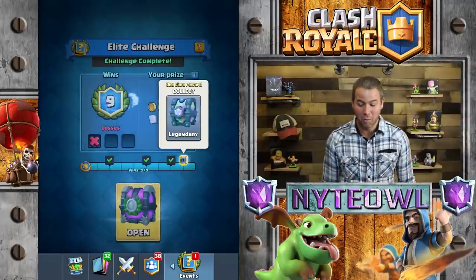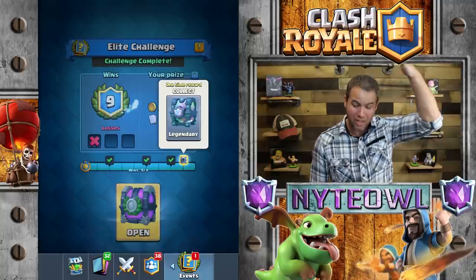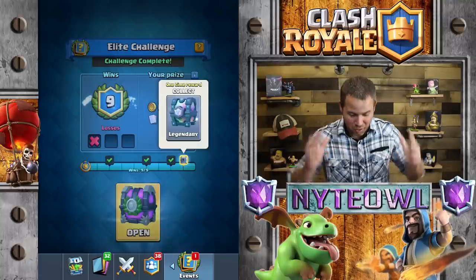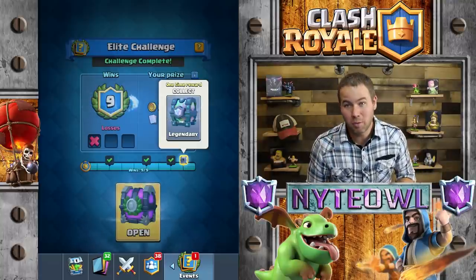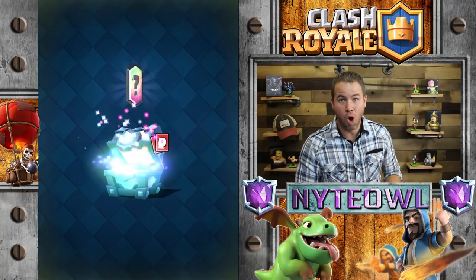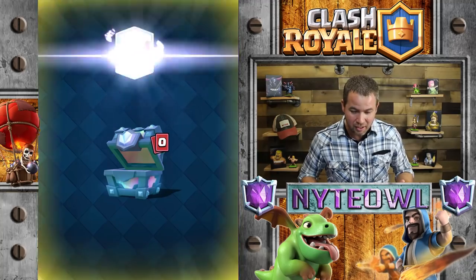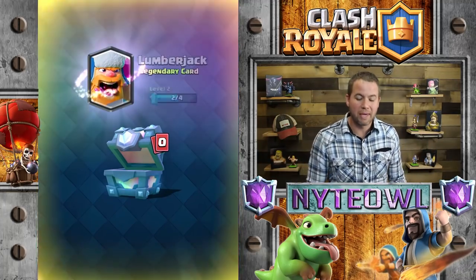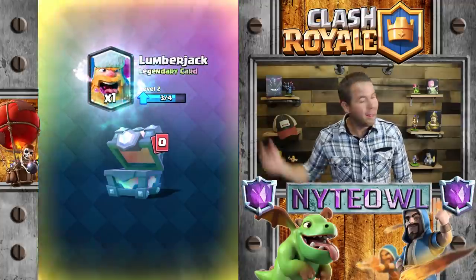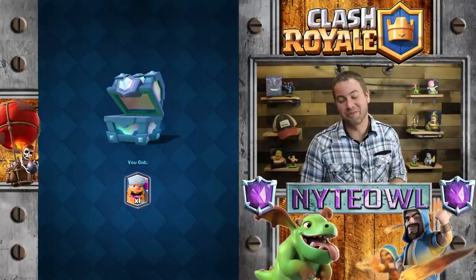Whoa, that thing spazzed out — that was crazy. What just happened? Anyway, let's go ahead — we're gonna open up this chest right now. Hopefully we get some E-Wiz action coming our way. I've not got an E-Wiz in four legendary chests. Hopefully let's make this happen guys. Come on E-Wiz. Oh for the love of sweet pete — if I get another flipping Lumberjack I'm gonna flip out.